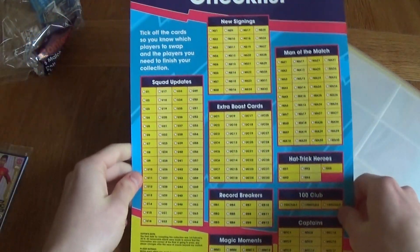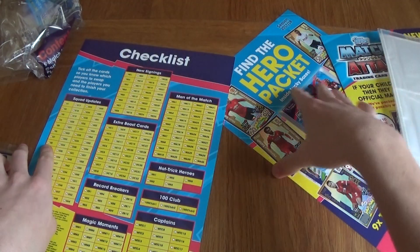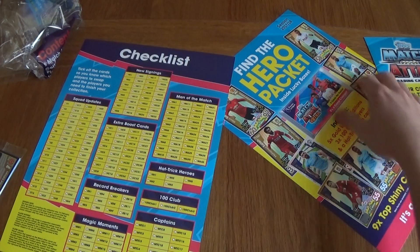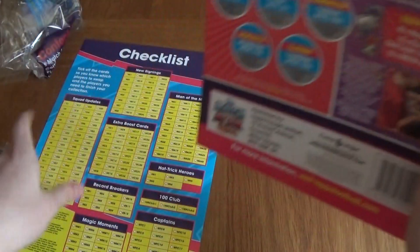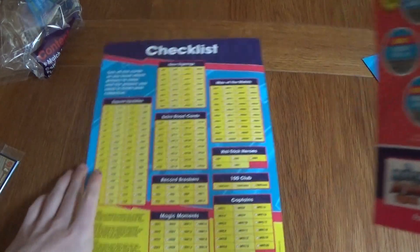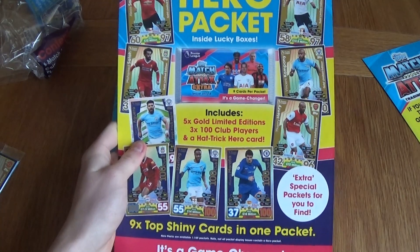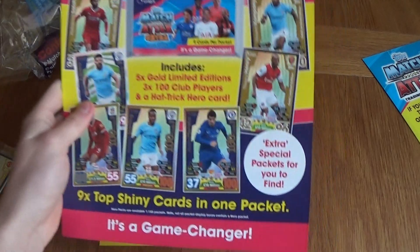This is the checklist for the cards — number one and two here. Is this all the cards? It seems like it. It's not a massive collection — look how small this collection is, these are all the cards, guys. But I'll find the hero package inside the lucky boxes: five gold limited editions, three 100 club limited editions, and a hat-trick hero.